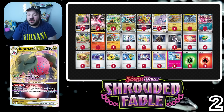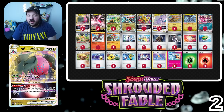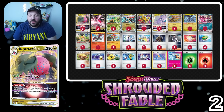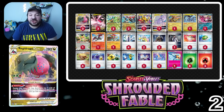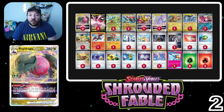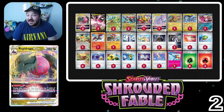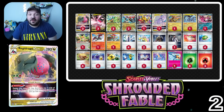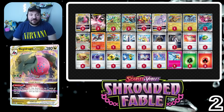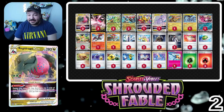The tough part is going second in the Regidrago mirror because you want to go first to get the first attack off — if you miss that turn 2 attack, it swings back to your opponent, making the mirror a fairly toxic matchup. I think this deck is going to be one of the most popular at the World Championships due to its incredible variety of attacks and how consistent it can be with Squawkabilly's ability and Fezandipiti. It's one of my top choices for Worlds and has a pretty good matchup against our number 1 deck.